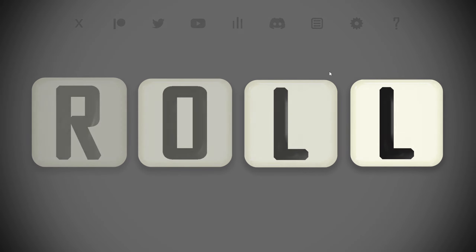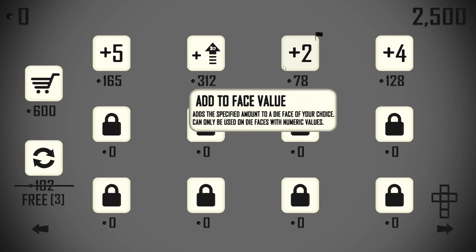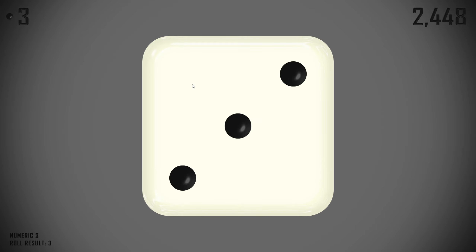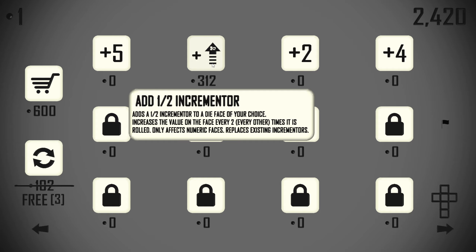Hello everyone, welcome back to Roll. I've recently learned in my absence of videos that I was mistaken about how the cost of things in the shop works. Previously I used to think the cost of stuff in the shop was related to how much you had in the bank, but it's not. The cost of stuff in the shop is directly related to how many points you've gained over the course of the entire game.